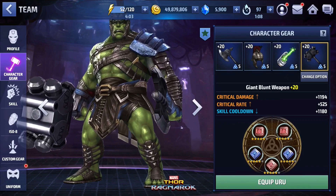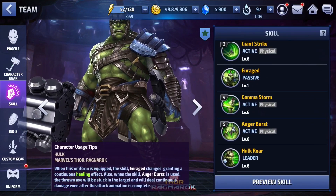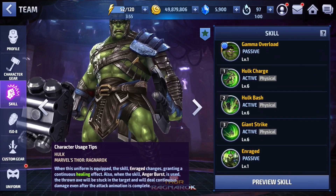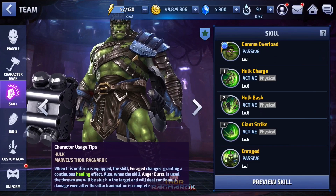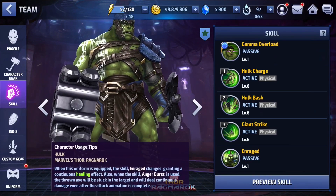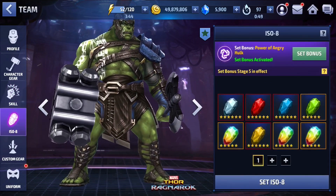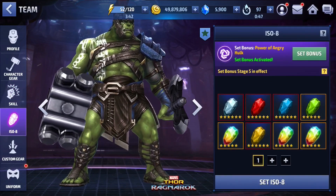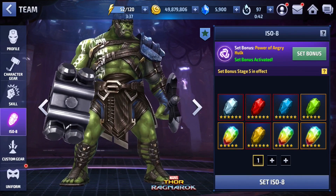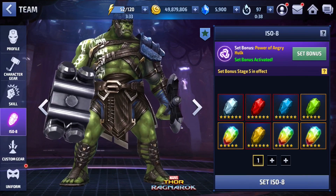As for a rotation, whenever I use the Hulk I just go 5, 4, and then after that I just play him by feel and have a lot of fun with him. He's so amazing in this uniform — you can face tank pretty much anything and his DPS is very very good. I'm running Power Ray for Angry Hulk, but if you get Overdrive you can go with that as well. I feel like those are the two best ISO sets for him.